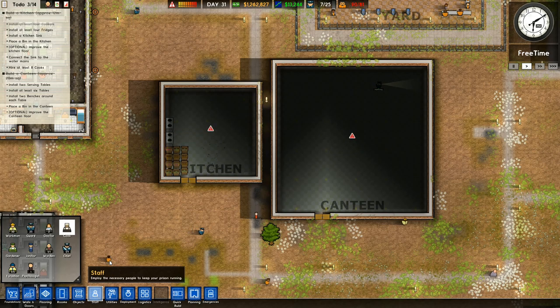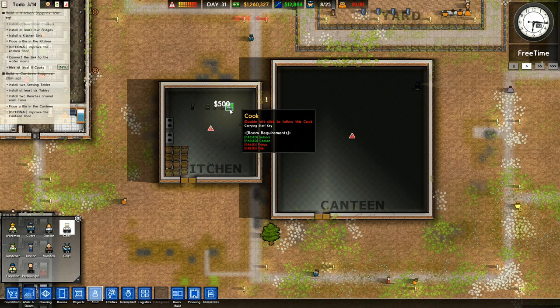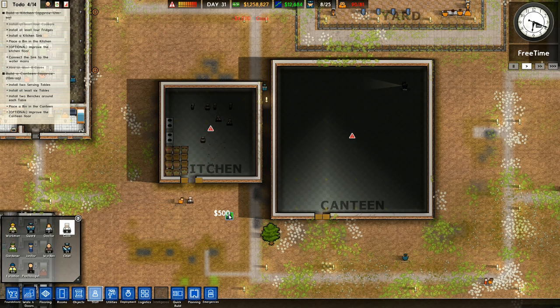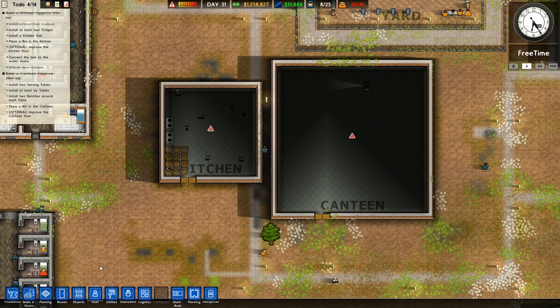We want to go to staff and we need to hire at least eight cooks. One, two, three, four, five, six, seven, eight cooks in the kitchen. There we go. And optional, improve the canteen. Place a bin in the canteen. We've done that bit. So now we want to put some tables in the canteen just to help them.